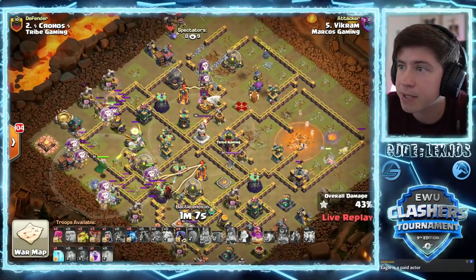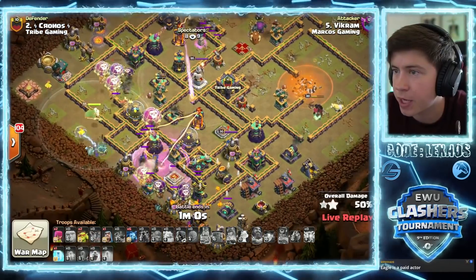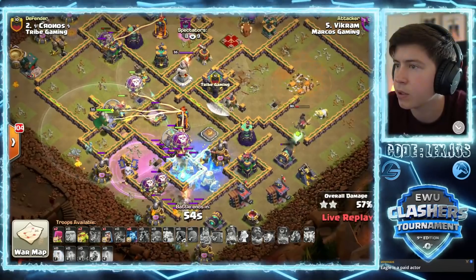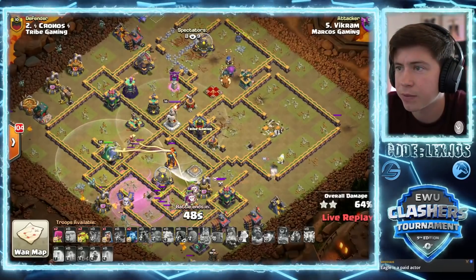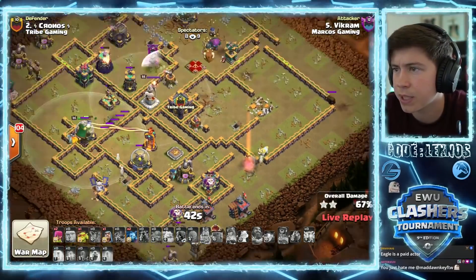Stone slammer on the top side gonna help take out that top multi compartment. We pop warden ability. He doesn't have a lot of spells for the lalo other than this rage. He rages the headhunters but it kind of works - they get through the royal champion. Queen's still alive somehow. The lalo really fizzled out fast. Dragon riders are still alive though. Can queen stay up? She's so low. She goes down - RIP.